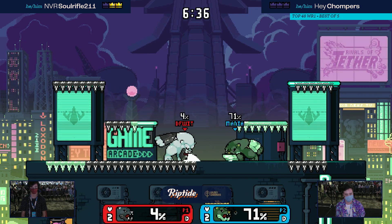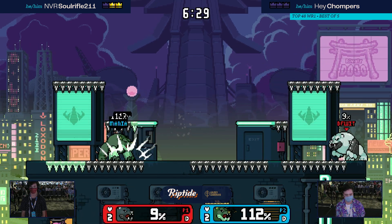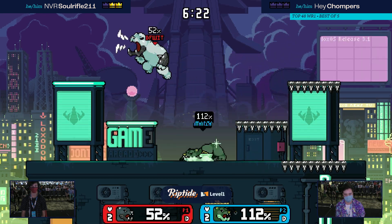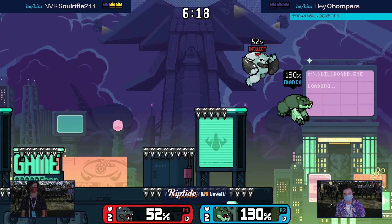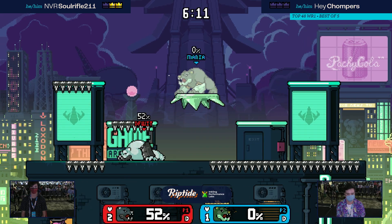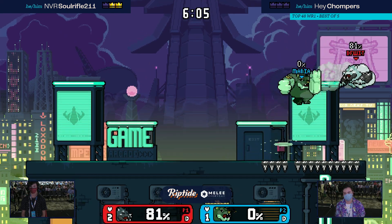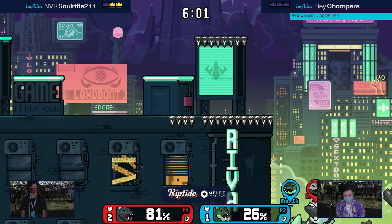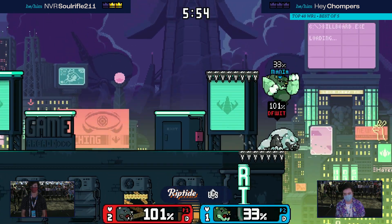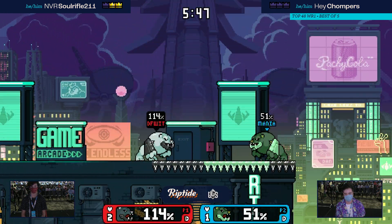Now comes the hard part — throwing out icicles and bullying the recovery, but Chomper is no stranger to mixing up recovery options and makes it back. Soul Rifle's got a solid lead on the second stock, but Chomper is not out — still fighting. It's just a matter of keeping the momentum going without overextending, because a few times there Chomper overextends trying to push the issue and Soul Rifle has that strong hitbox waiting to take the stock. Chomper went very far down — trying to catch Soul Rifle off guard quickly.